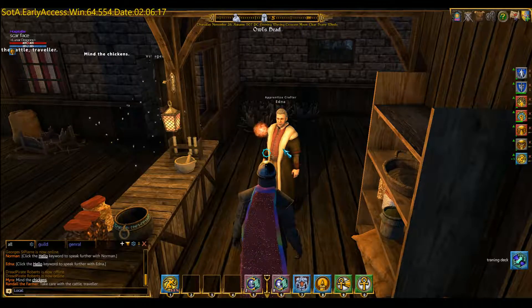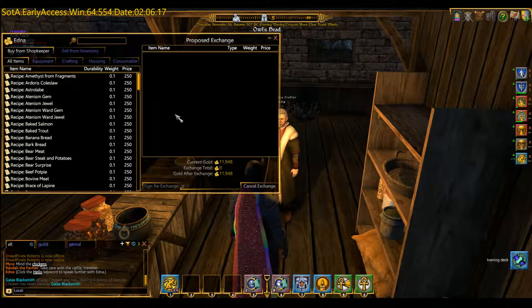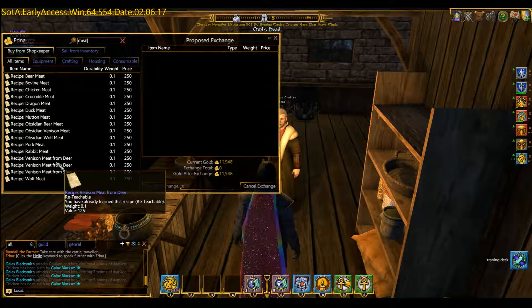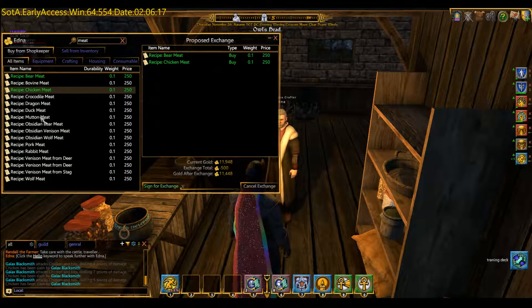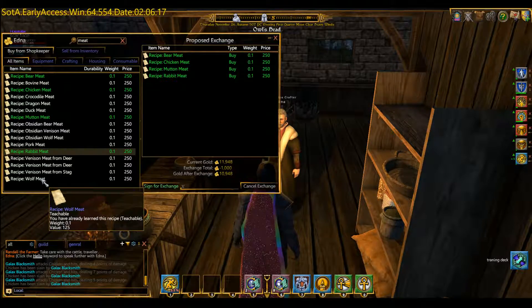Now where to find those is just in the shop in here. If you talk with Edna, you'll bring up all the recipes — this trader in this shop deals mostly with food. If you use the filter and type in the word 'meat', it will limit the number of choices that you can see. The ones that you should really start off with is the bear meat, chicken meat, mutton meat, the rabbit meat, and wolf meat.